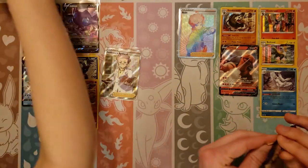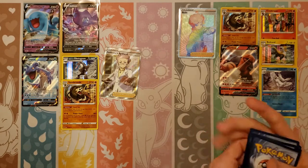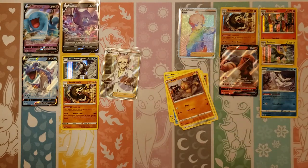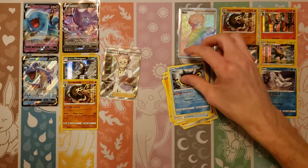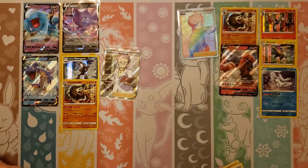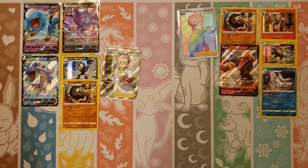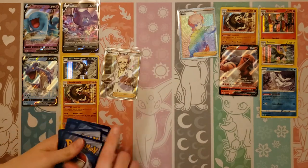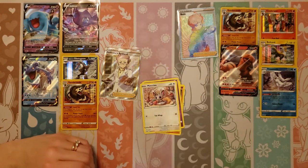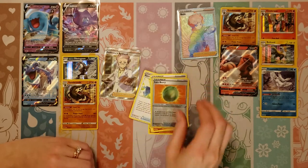Now we're on the final eight packs — let's see if we can get two more hits out of eight packs. I'll take another Gold Zacian V since you're so good at pulling those. Next pack: Yamper, Baltoy, Lightning, Sitrus Berry, Qwilfish, Energy Switch, reverse of a Dugtrio, and an Orbeetle regular rare. Next pack: Baltoy, Salandit, Ponyta, Minccino, Sobble, Water, Hitmonlee, Rare Candy, Lucky Egg, reverse of a Lum Berry, and a Corviknight.